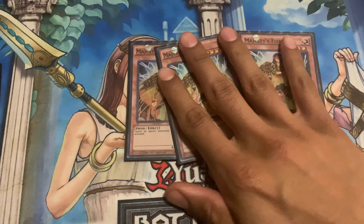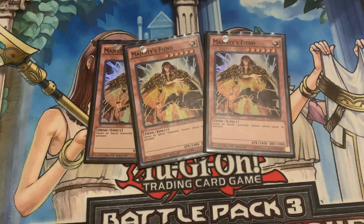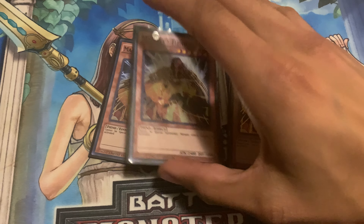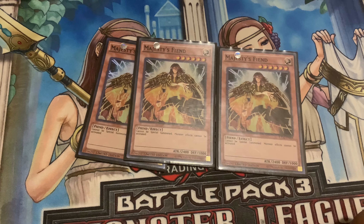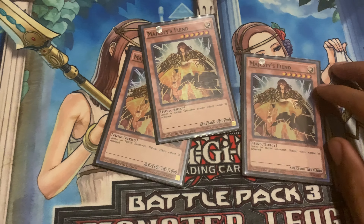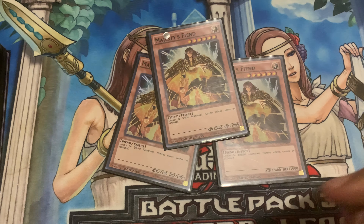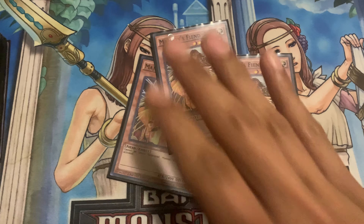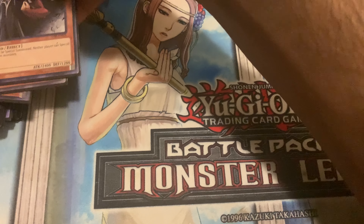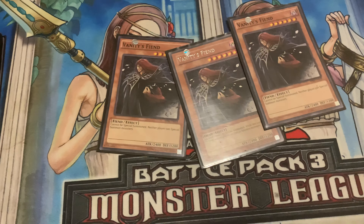The troll card — Majesty's Fiend — well, not exactly a troll card. I really love the fact that it meets the 2400/1000 stats and it is pretty good. It's probably my favorite card within the monarch decks. You lock your opponent — sometimes your opponent will scoop because this card comes out. A lot of them want to play Dogmatica or Sky Striker, and you just summon it and activate its effect to lock your opponent down.